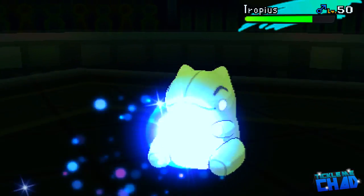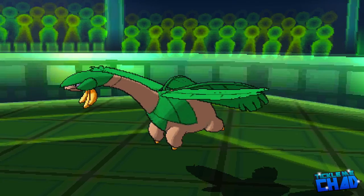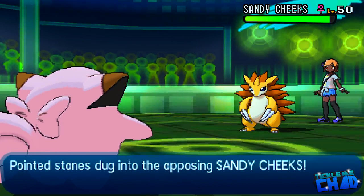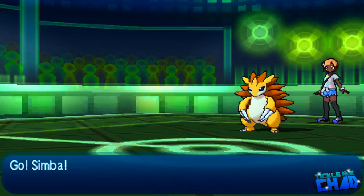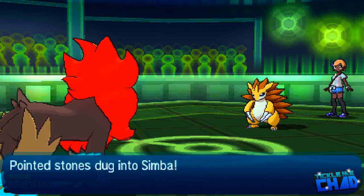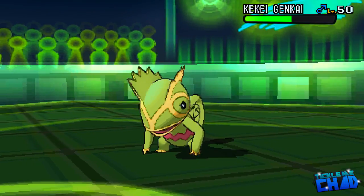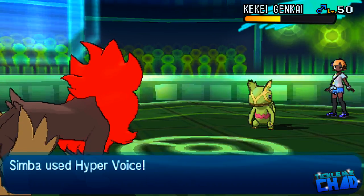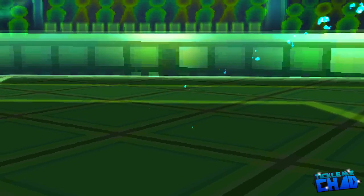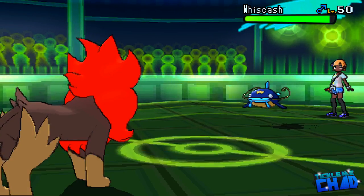I go for another Moonblast and finally break the sub. Tropius is a bit of a problem — I can't safely bring in Hitmonchan because I'd take an Air Slash on the switch. My opponent swaps out into Sandy Cheeks, which is a cool nickname for Sandslash. I get out of there not wanting to take a physical hit, and make a questionable play going into Pyroar. My opponent swaps back to Cacnea not wanting to take Specs Hyper Voice, which is exactly what I go for — and it kills the Cacnea outright. Had it been Assault Vest, it would have taken two.